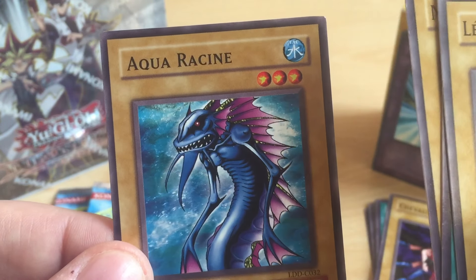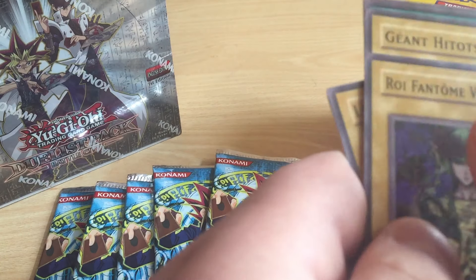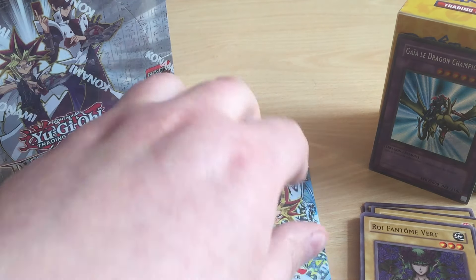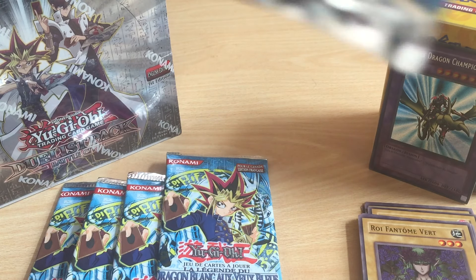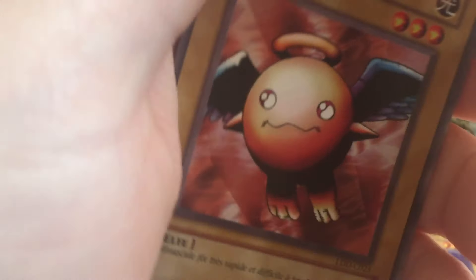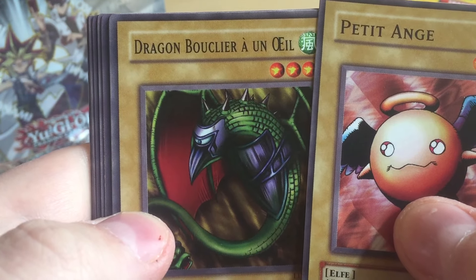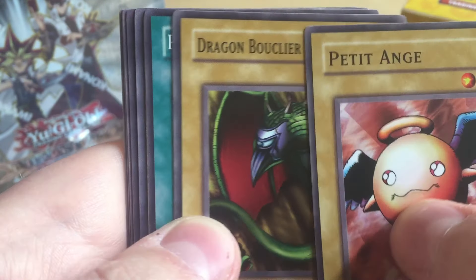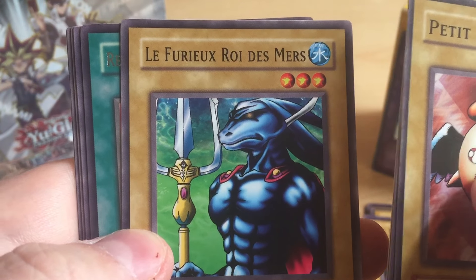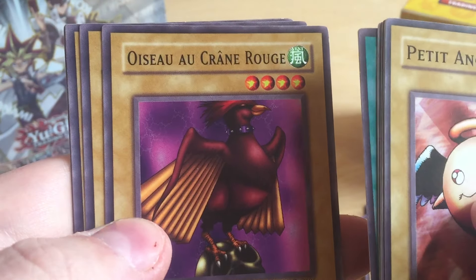Warrior Number Two, Aqua... let's say Aqua Thingy. Third pack - I can't get the whole thing open. Another Petite Angel, Dragon Dragon Bouclier à un œil - One-Eyed Dragon Shield. And a Secret Goblin. Alright.